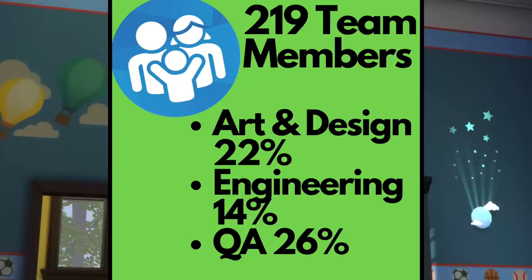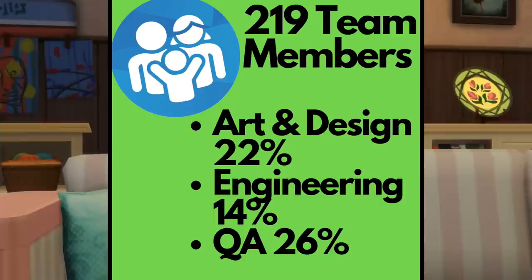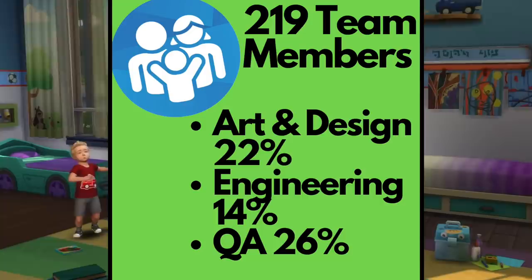31 were in charge of engineering, so about 14%. And here is the kicker: for Parenthood, there was a whopping 57 team members on quality assurance — that's right, 57 — making up 26% of the total development team.